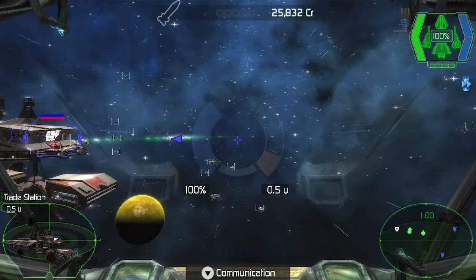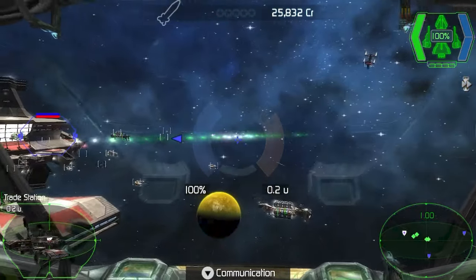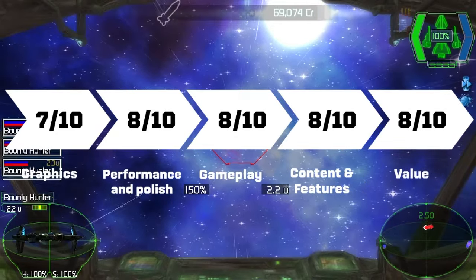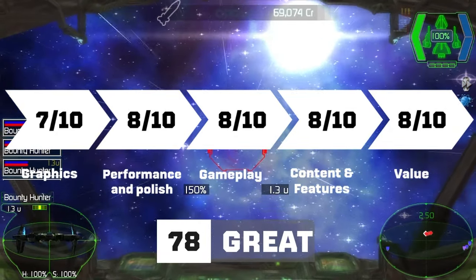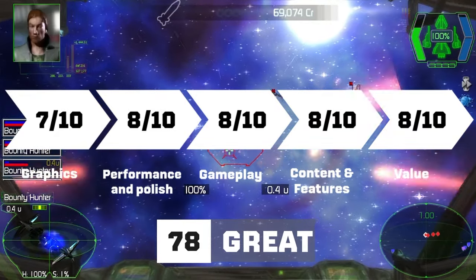So, what's it like? Darkstar 1 is like Elite Dangerous crossed with X-Wing vs TIE Fighter. I award it a 78 out of 100. In the interest of full disclosure, a review copy was provided by Calypso Media, but this does not affect my score.